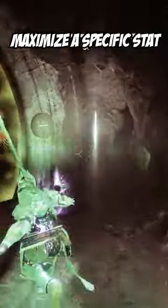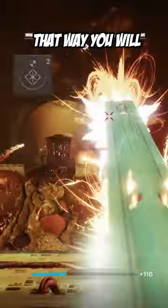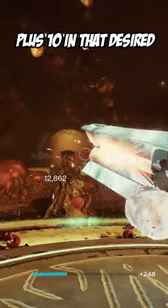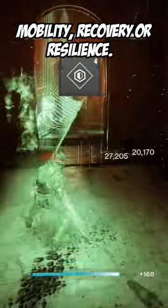Another tip for you to maximize a specific stat is to have your ghost mod set to any of the 3 bottom stats — so discipline, strength, or intellect armorer mod. That way you will automatically get a plus 10 in that desired stat, along with its cooperative stat of either mobility, recovery, or resilience.